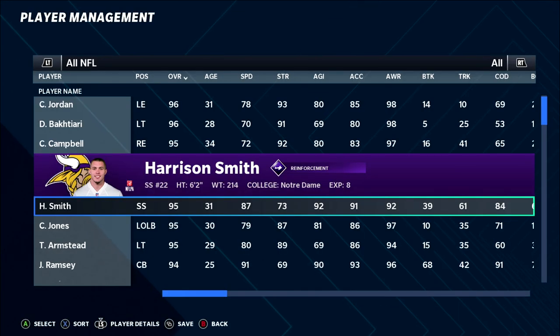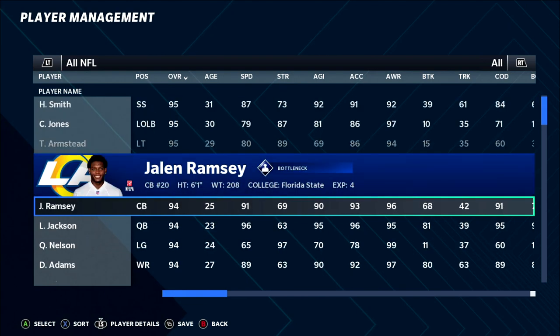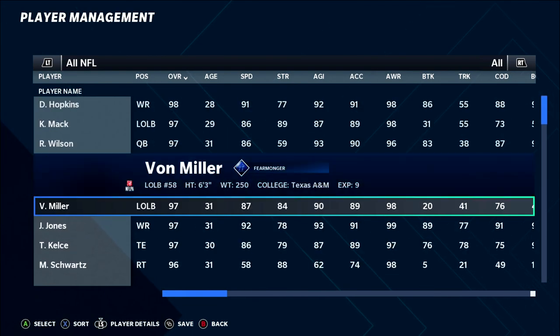Switching Harrison Smith is a really popular one, same with Jamal Adams — moving high-tackling safeties to the linebacker spot is very popular. There will be a couple cheesy ones and familiar faces, but every year there are new players and rookies that give you a whole new pool of opportunity for overpowered position switches. We're going to mix in legitimate trade targets, not just flipping a 92 into a 99.